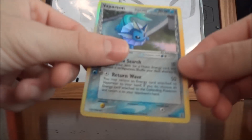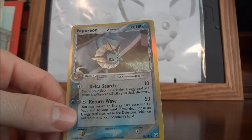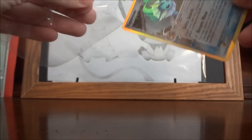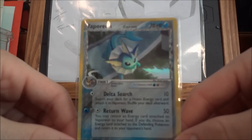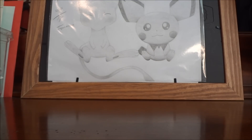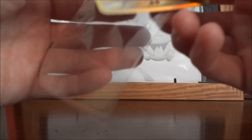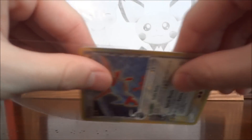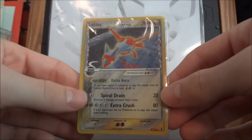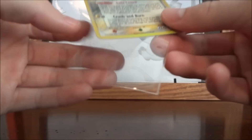So now I have that reverse Cling Clang. Next up I have a Delta Species Vaporeon — it's got a little nick on the top left, but that's okay. Delta Species is not one of my favorite sets so I don't really care; I'll deal with it for the time being, but it is a holo nonetheless. Next I got two other cards from him to help complete some of my sets: a Latias from Delta Species, holo version — I don't collect reverses of older sets — and last but not least a Metagross, also from Delta Species.